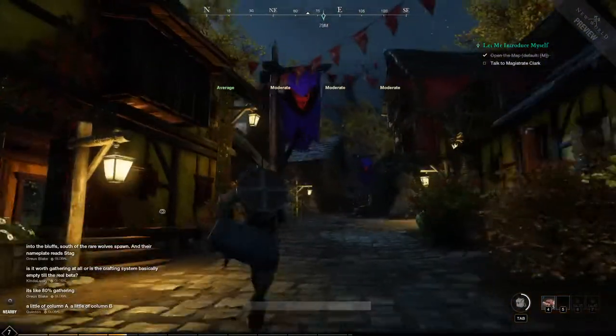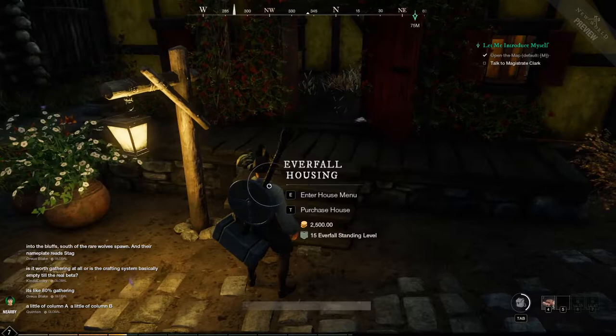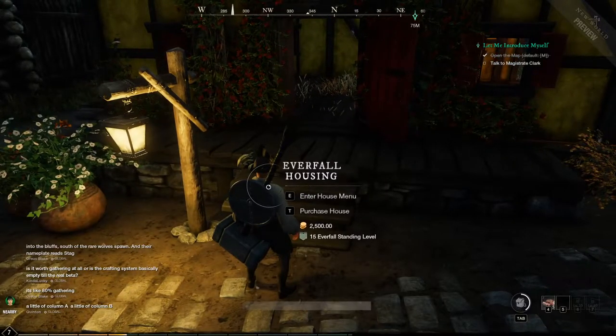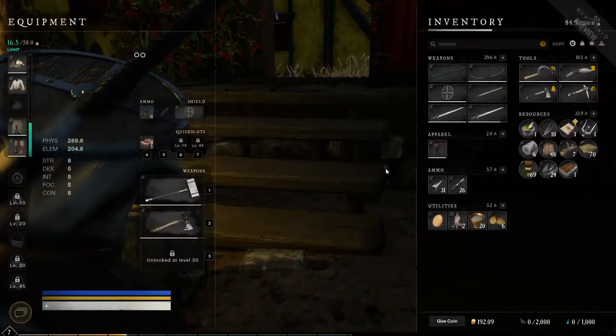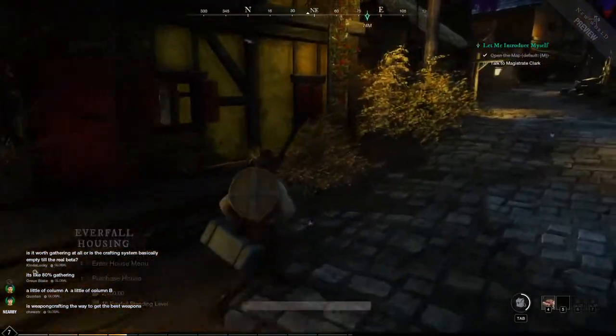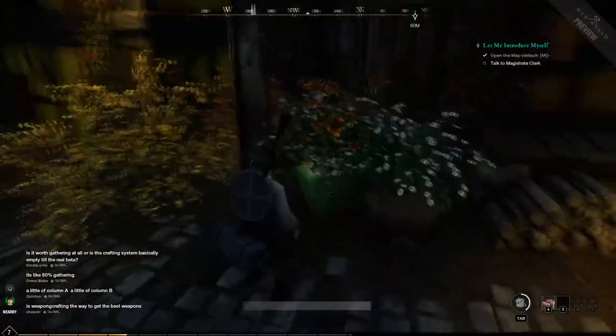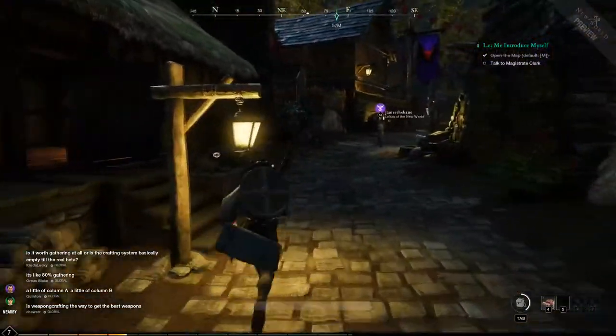So it's owned by a guild, I assume. Oh, it's only 2,500. Let's see how much do I have — 192. Really close. It's probably gonna take me a little bit longer to get that.